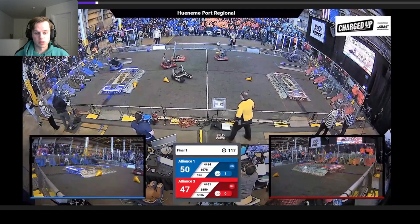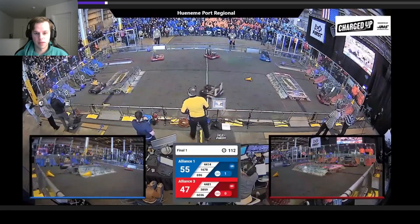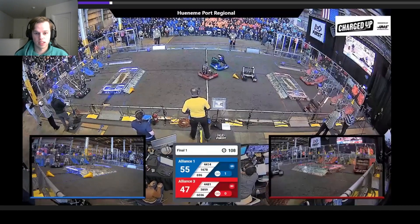You'll also notice that the Red Alliance, specifically 3859, is playing the standard two offensers, one defender. When it comes to defense, this game is very touchy because it's a very wide open space with not a whole lot to defend at — no major choke points, no major safe zones to try and exploit. Let's continue and see how 3859 defends. You'll notice they're really blocking up, and they back off as soon as they get to their safe zone. The main thing is that in this safe zone, if you are in that area and a robot touches you, or if you touch a robot in that area, then you get a penalty. That's very close here coming up.